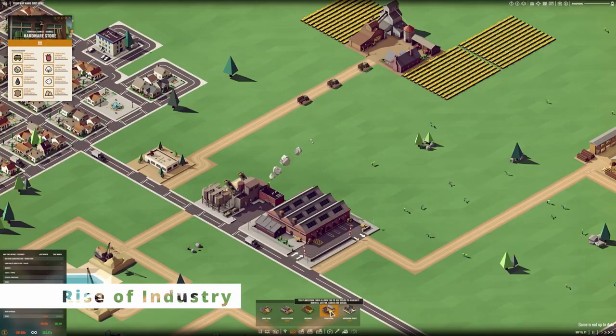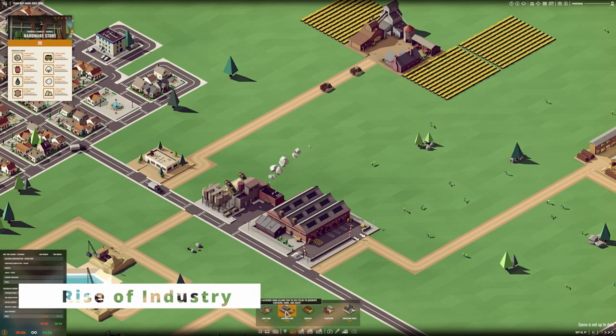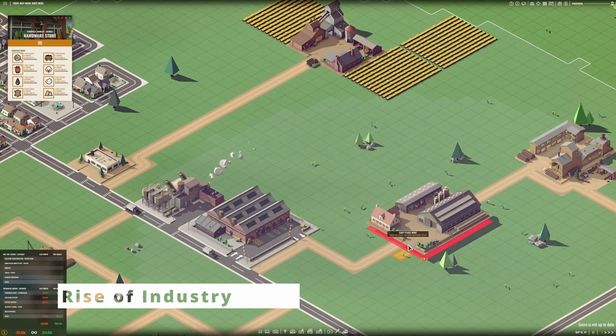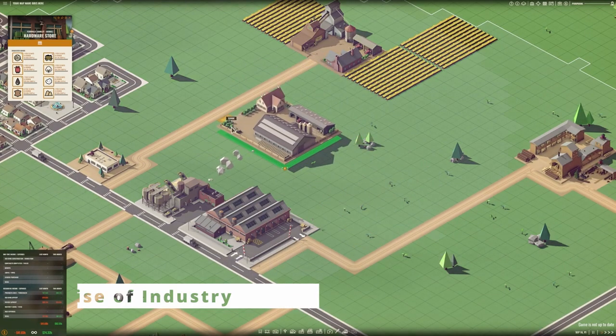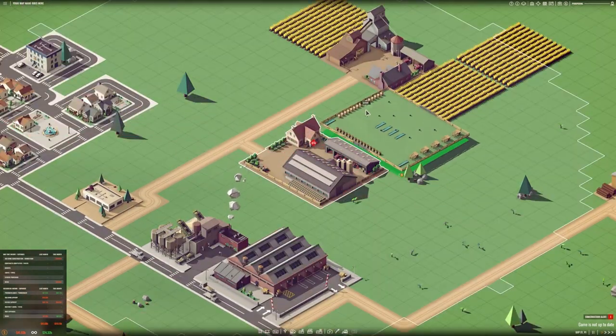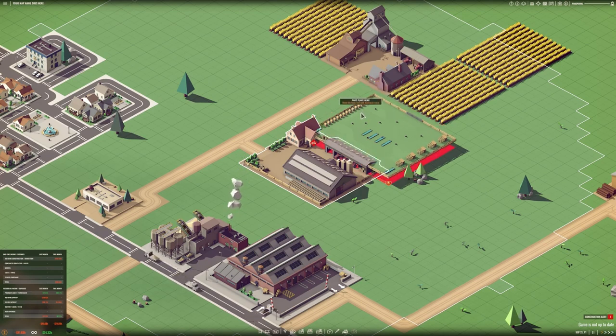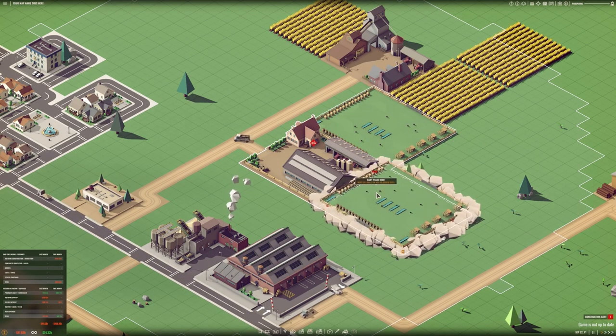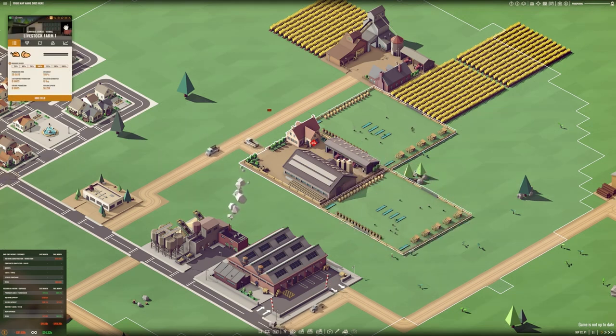Rise of Industry immerses players in the intricate management of their industrial empire. Spanning across the map are numerous cities hungry for your products. The objective is clear: establish an industrial powerhouse by meeting the demands of these cities. Construct intricate supply chains, establish trade routes, erect diverse buildings, and profit from the sale of your goods. The game offers two primary modes: career and sandbox.